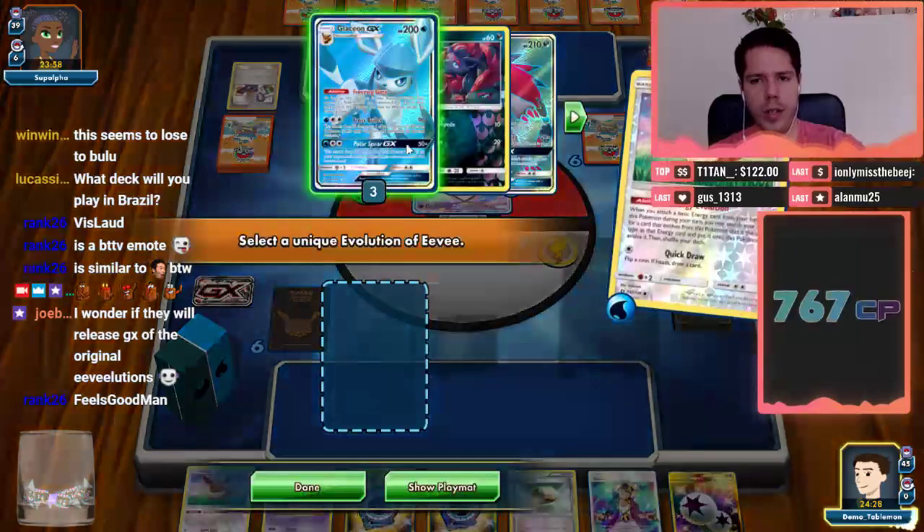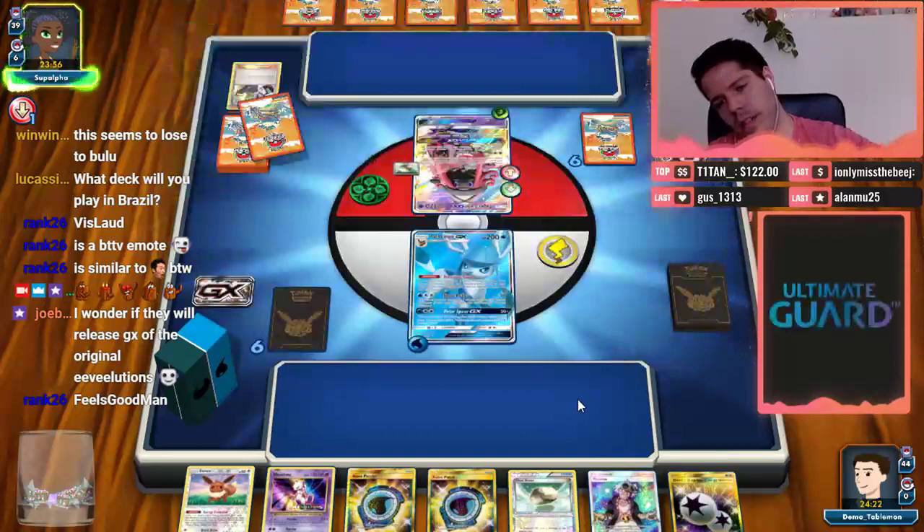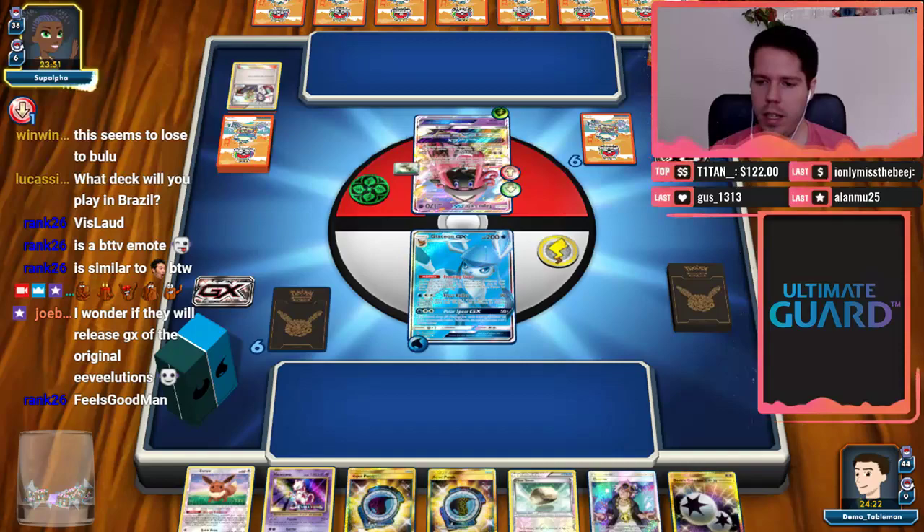My opponent is dead, so the fact that it's a bad matchup can be compensated by my opponent's bad luck. I'm not benching anything else because I don't want him to Guzma-style me. I do have a Float Stone, but it just creates unnecessary problems for now.